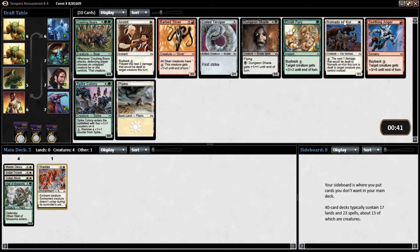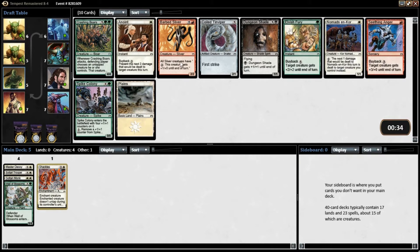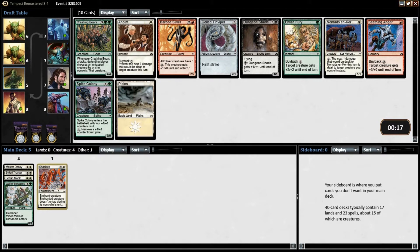Let's see, we got a few things here. Nomad and Core — he's okay, I just don't like that he's a 1-1. Crushing Boars — it's not bad, it's kinda high end of the curve. This guy's real decent too, might take him. I don't see anything else that's really better here — yeah, I think that's a pick.